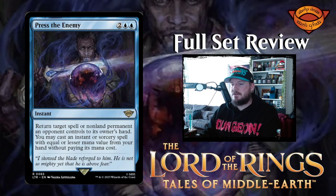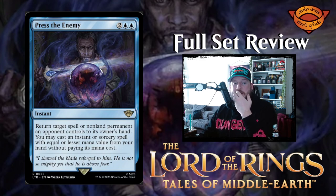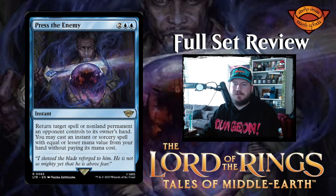Next up we have Press the Enemy — two blue blue for an instant. Return target spell or non-land permanent an opponent controls to its owner's hand. You may cast an instant or sorcery spell with equal or lesser mana value from your hand without paying its mana cost. So this is basically Narset's Reversal but more expensive, and you get to choose a new instant or sorcery spell to cast. I like that — that's pretty cool.